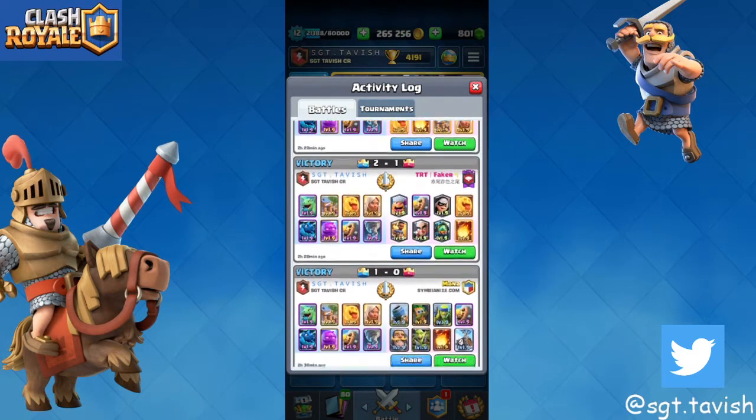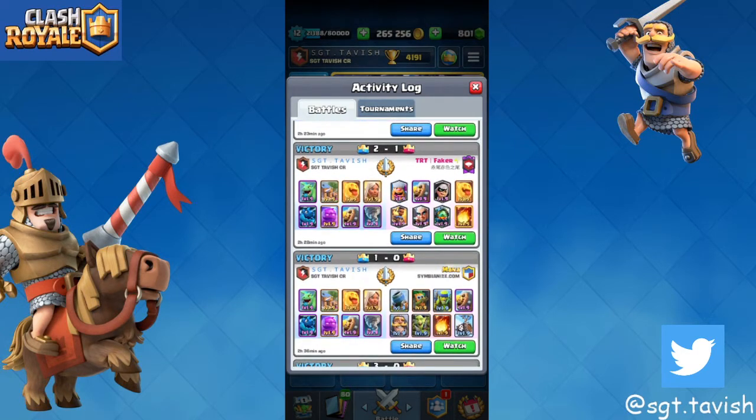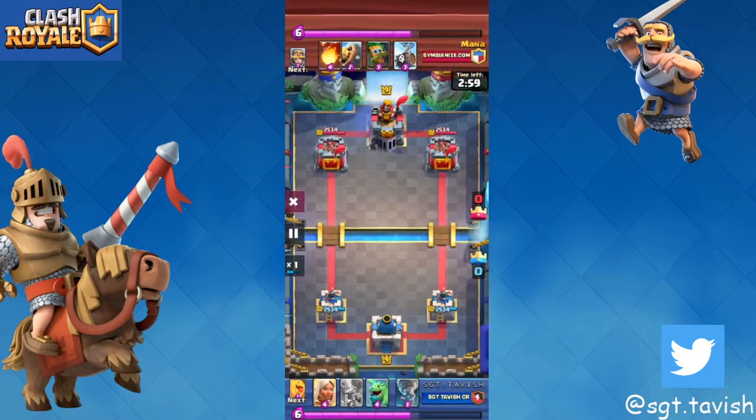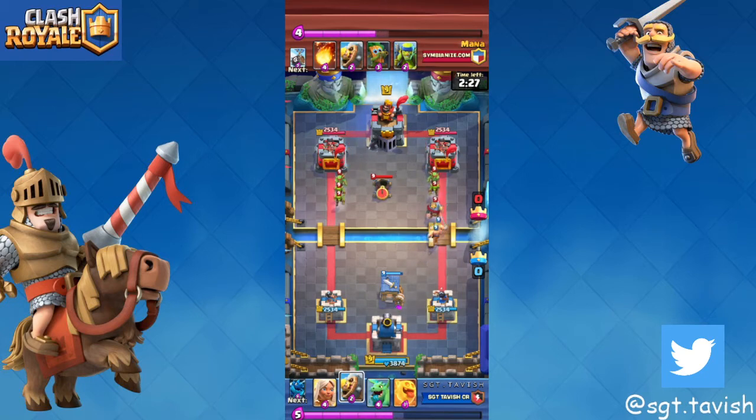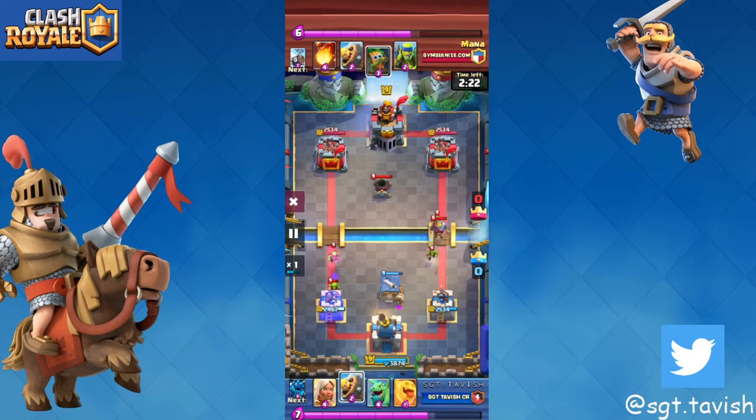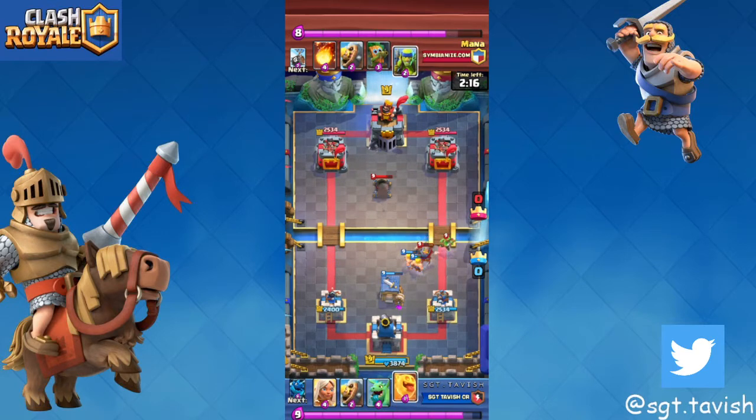Mortar is actually a really difficult matchup against e-golem because of fireball and dart goblin — he can just fireball and dart goblin gang onto my e-golem, it's insane. Right here we go for a nice king tower activation. When they go in with naked skelly barrels or even a goblin barrel, you want to use the tornado for a king tower activation — with the placement of my tornado I get a king tower activation and neither left nor right tower takes damage.